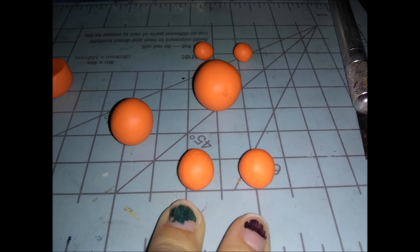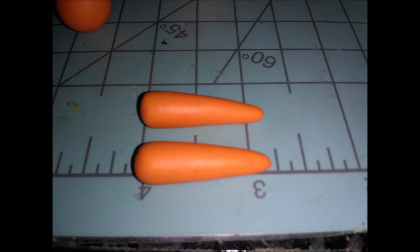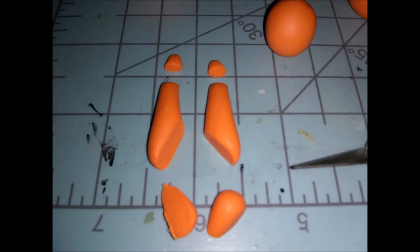Next we're going to make his thighs/upper legs using these two balls. I rolled them into about an inch-long teardrop shape, then cut off the top set at a bias and the bottom flat, just like so.